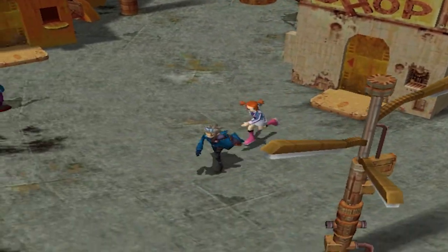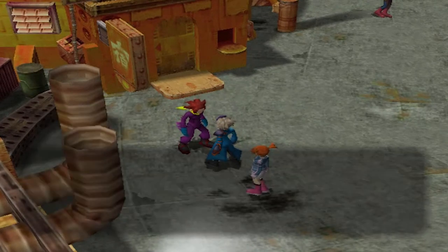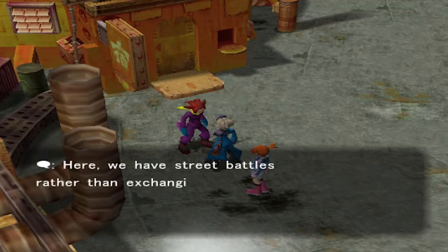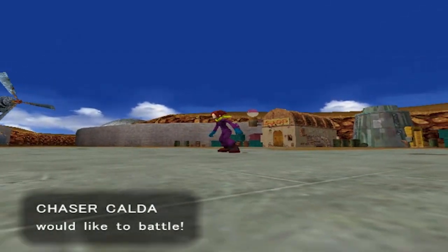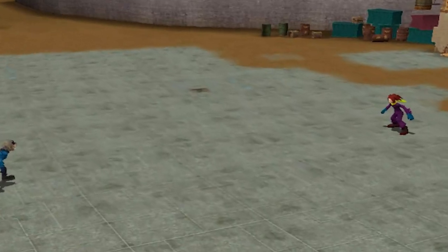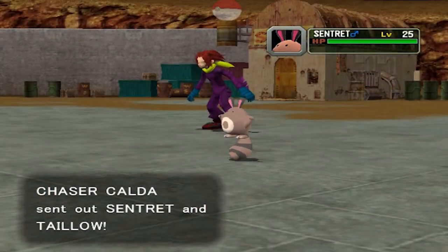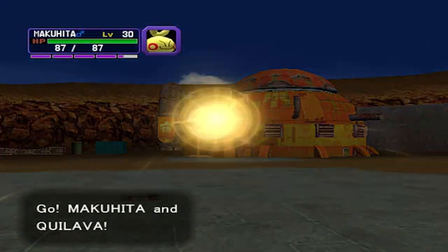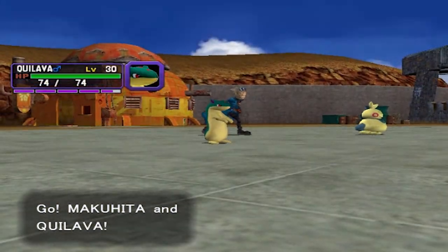Looking around, we find a trainer who says: 'Your outfit's kind of weird, but you're a trainer, aren't you? Here we have street battles rather than exchanging greetings.' So here we have Chaser Kuda, and he wants to battle. I didn't switch my Pokemon out, but we're doing this for a very good reason — we have Sentret and Taylo. If you guys remember, in the last few episodes we did capture ourselves two Shadow Pokemon.